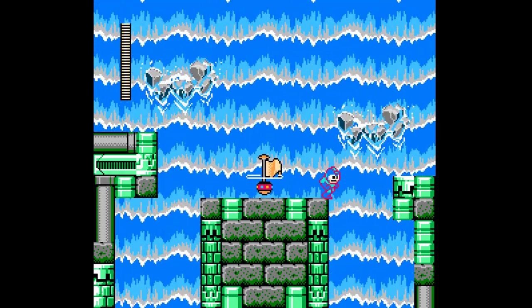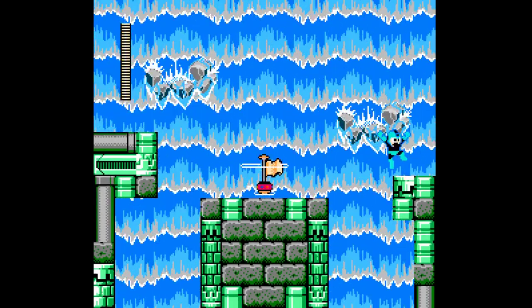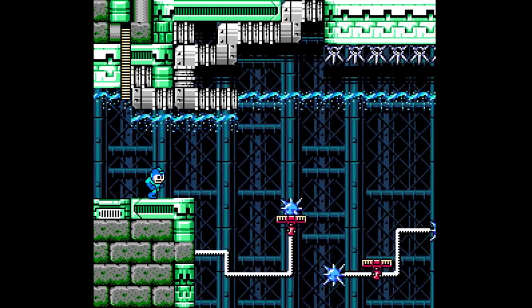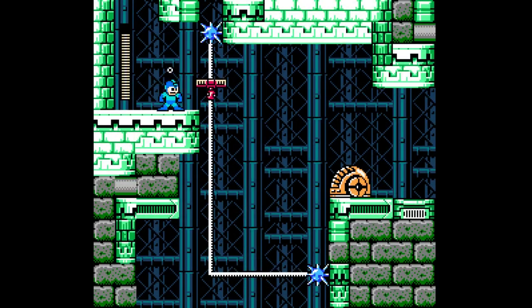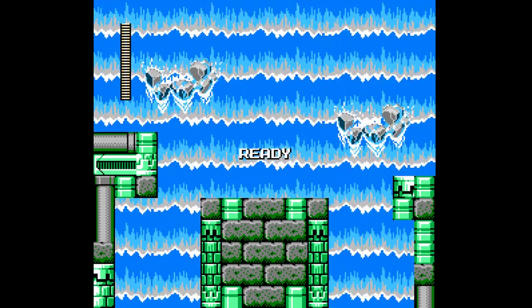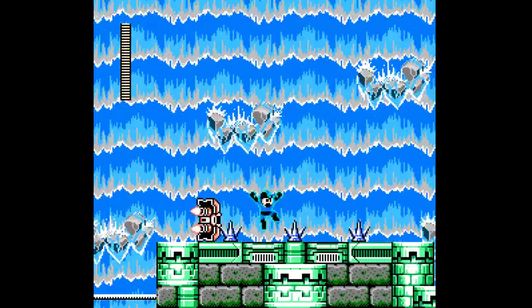Yeah, this has definitely been left in on accident. Okay, we are here again. Time to go down instead. Do not go on that lift just yet. Nice. I see what I need to do there. Alright, we are here again. Now let's just pre-jump that — oh! There are spikes in the ceiling! Oh my goodness. Yeah, this stage is pretty hard. A lot of instant death rooms.